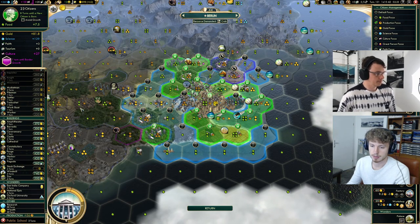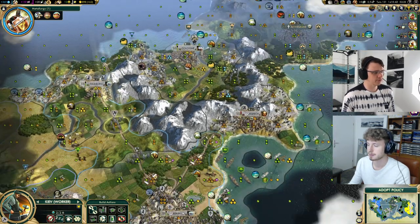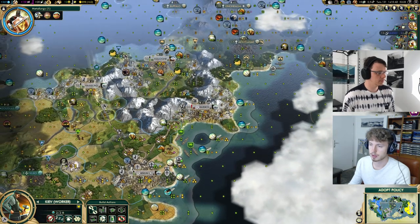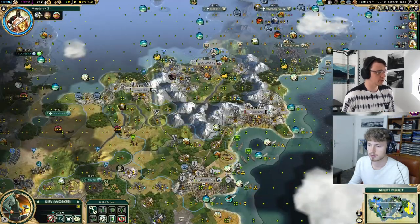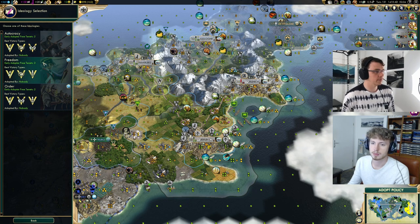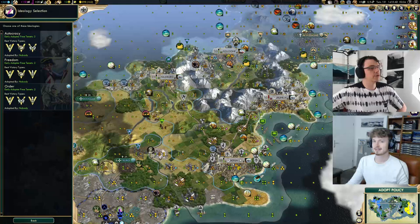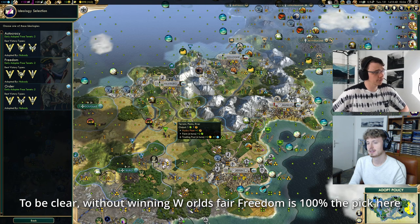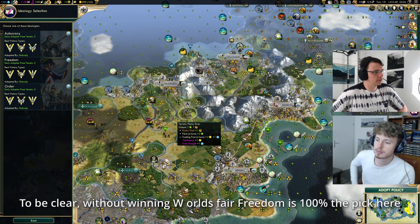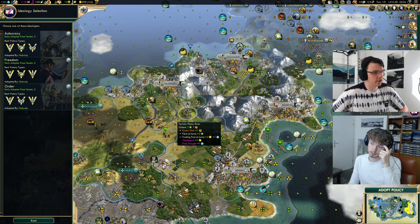Now we queue up public schools — that's the only reasonable thing to do. We don't need to finish the barracks here, and I don't think we need to finish the opera house either. It's worth some free culture with the musician right now, but we've got so much culture I don't really mind. We pick Freedom here — I think it's really the only choice. Order would be okay for factory science, but the thing about Order is it requires a lot more culture. We could potentially get into Order 6 which gives a free scientist and free engineer, plus additional production from mines.